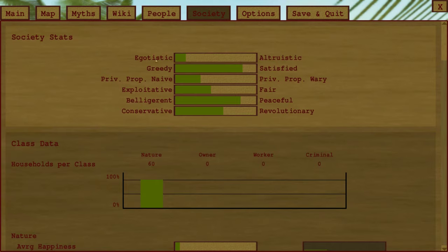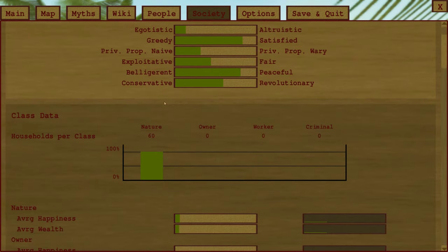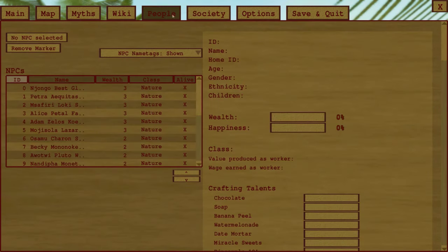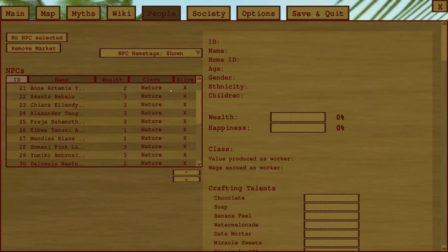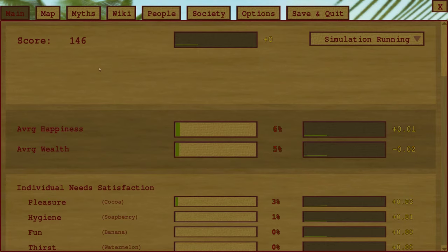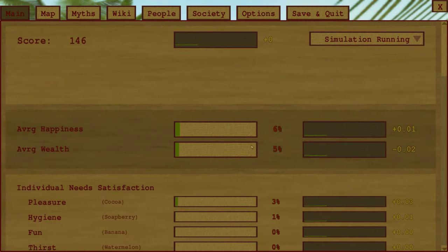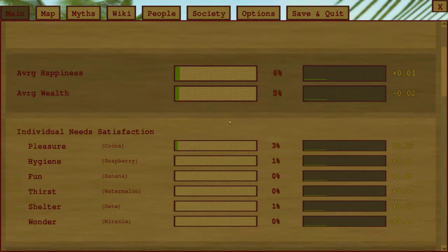You can find information about the society, which should influence your game as well, and information about the people. In the campaign, you need to reach a determined score on each map to finish it and progress. It shows the individual needs satisfaction — I just started this map so it's pretty low. Your goal is to fulfill all these needs and increase the happiness of the citizens.